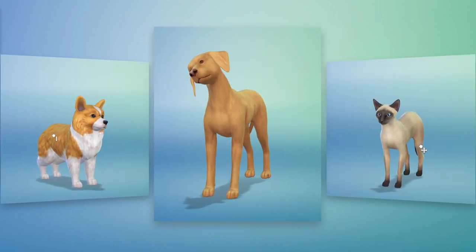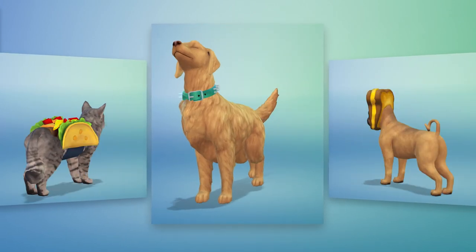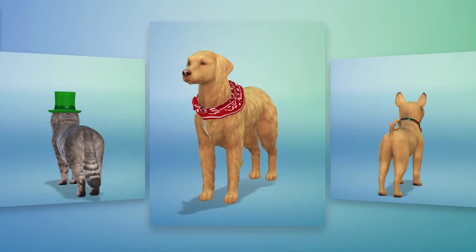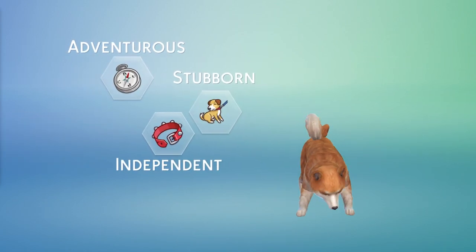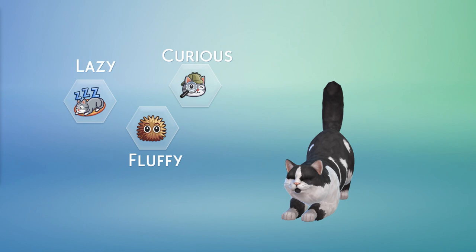And for the first time ever, you can dress up your pets in the height of fashion and tasteful accessories. And just like in real life, cats and dogs are so much more than their pedigree. Giving them traits lets you choose how they will behave.